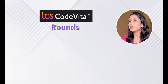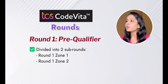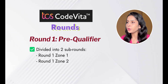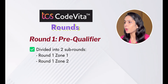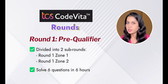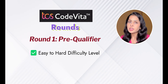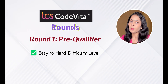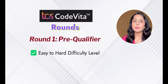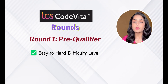TCS Code Vita Season 13 will be conducted in three rounds. Round 1 is the pre-qualifier, which is divided into two sub-rounds: Round 1 Zone 1 and Round 1 Zone 2. In this round, participants have to solve six questions within a time limit of six hours. The difficulty level is lowest compared to other rounds. It is not compulsory to solve all the questions — you may proceed to the next round even if you have solved only half of them.